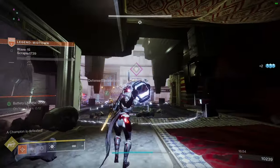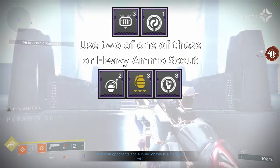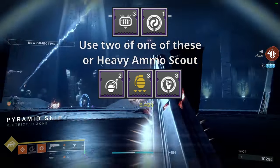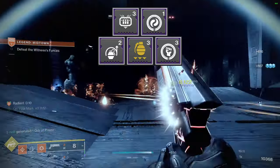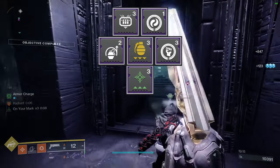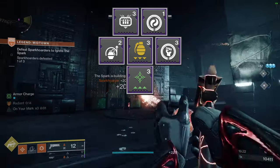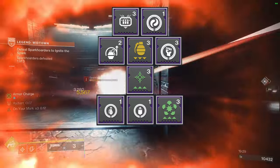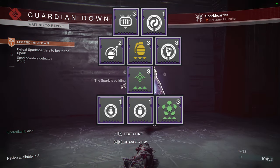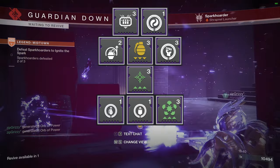For the armor mods: our helmet has Heavy Ammo Finder and Harmonic Siphon. For the arms, Impact Induction so we can get our Healing Grenade faster, Grenade Kickstart so we can get our Healing Grenade faster, and Heavy Handed — power and melee kills give you orbs. For the chest piece, resist mods and Charge It Up because Grenade Kickstart gets more energy back. For the legs, Innervation so we can get our Healing Grenade faster when we pick up an orb, and Better Already so we can heal without our grenade, and Elemental Charge — collecting fire sprites might give us an armor charge.